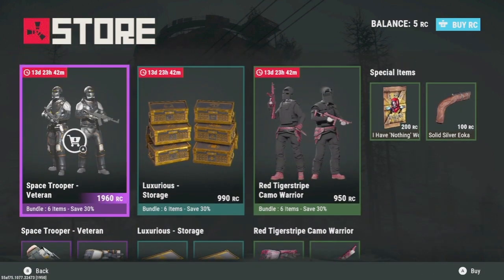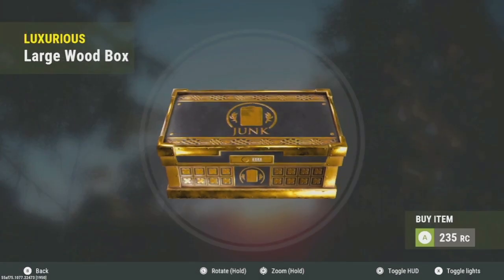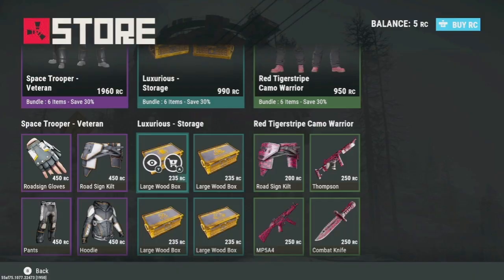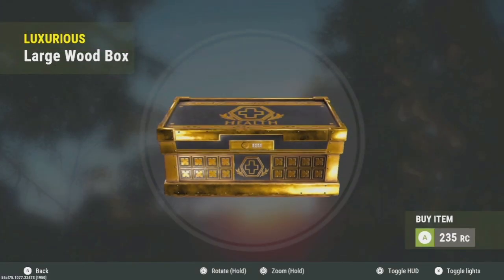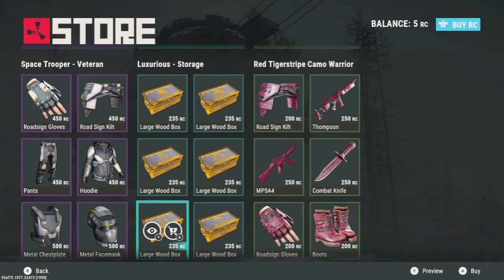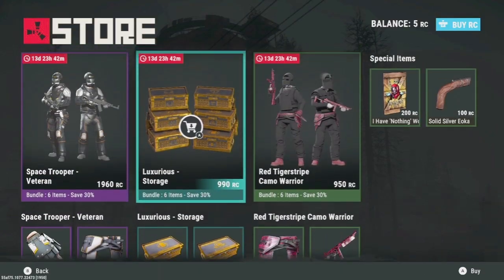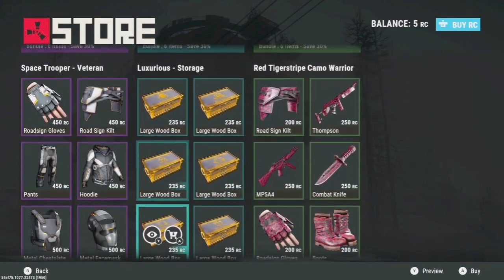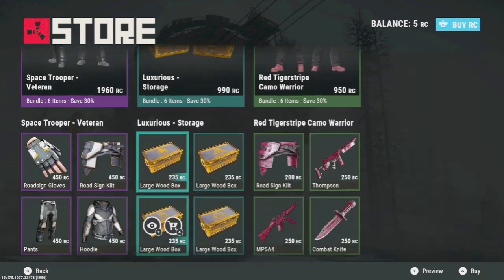Next up is a storage set, which is alright. I like the way it looks — it's black and gold, you really can't go wrong with black and gold. I just wish parts of it were glowing, because it's really hard to find your way around a base at night, especially in the winter biome when you're freezing, got low health, and can't see. It's nice to have glowing boxes to find your way around, so that'd be the only reason I wouldn't get these — they just don't glow. But otherwise they're really cool looking.